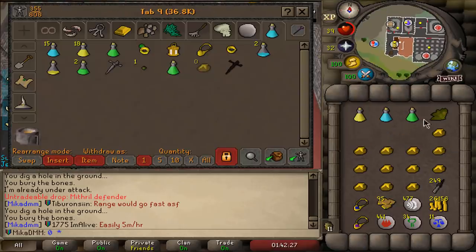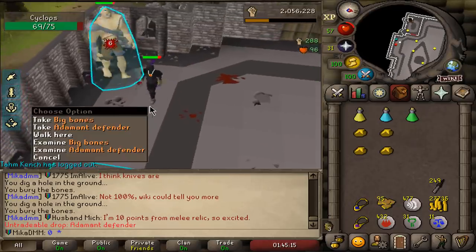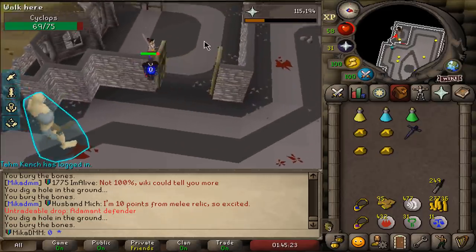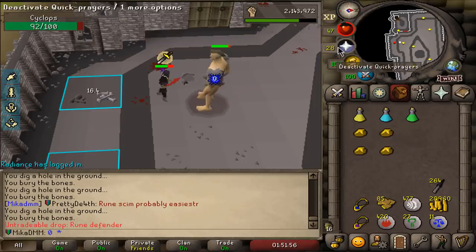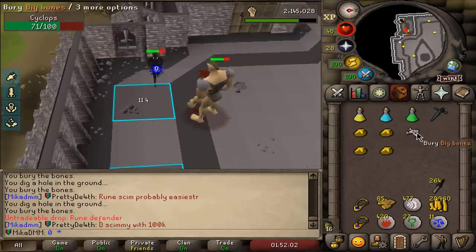Holy shit — now we're going to get lucky, it always happens. Yes, let's go — that's so huge. Adamant defender. And there we go, that's the type of luck we need. Rune defender, boys. Nice.